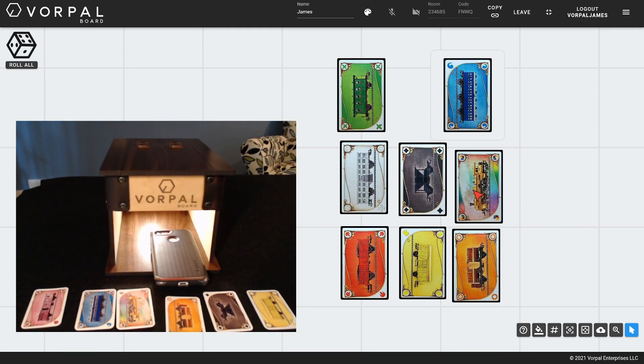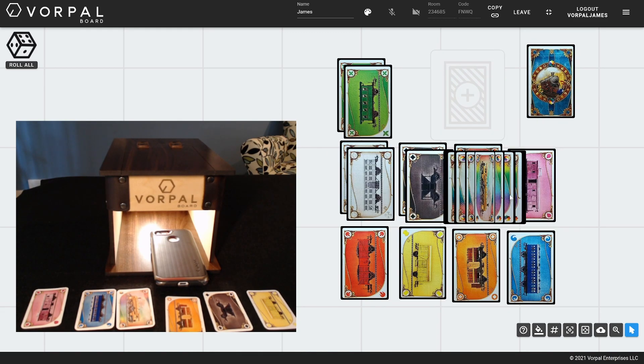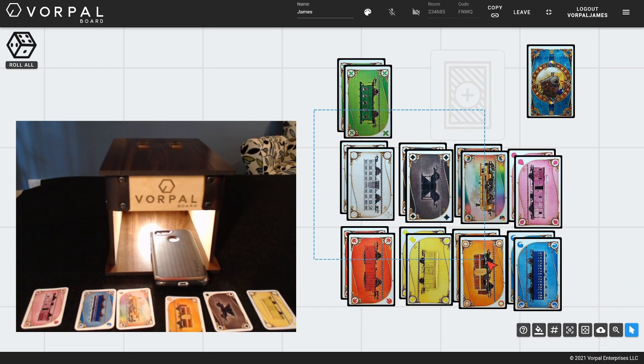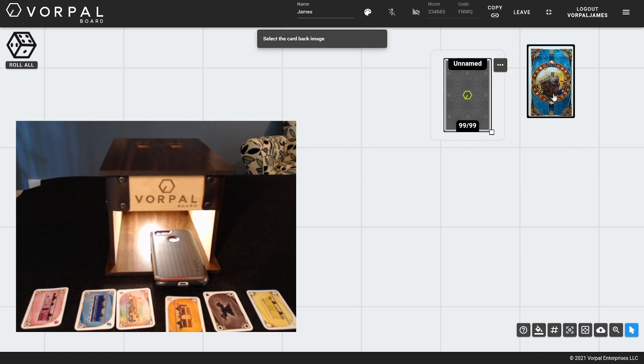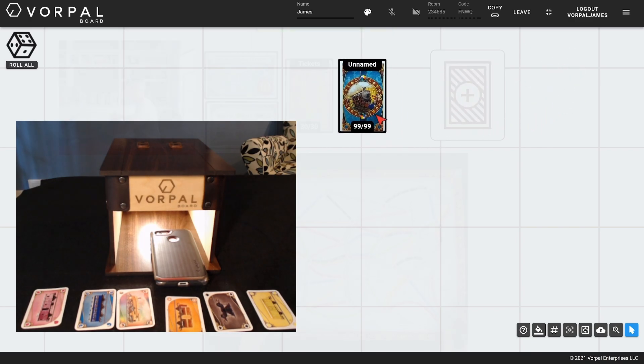Now that I have all my cards scanned in, I will duplicate each of the train cars so that I have 12 of each, and 14 of the wild. Then I'll combine them all into a deck and set its card back. Next, I will take all the scanned-in ticket cards and do the same to create a deck for them.